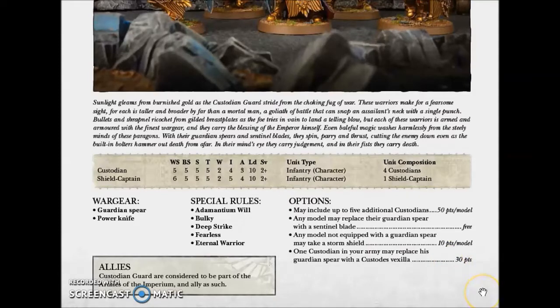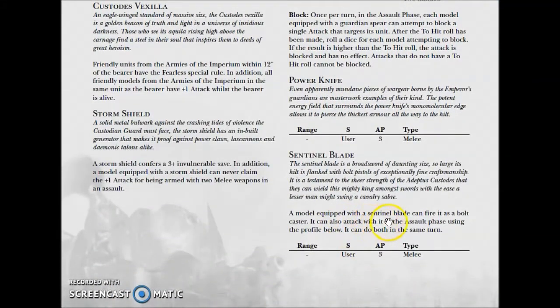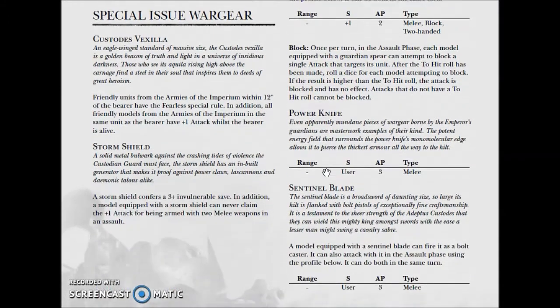For options, you can include up to five additional Custodians for 50 points each. Any model can replace the Guardian Spear with the Sentinel Blade, and any model not equipped with the Guardian Spear may take a Storm Shield. This is where the Power Knife becomes useful — if you take the Sentinel Blade, you can then use the Power Knife. The Sentinel Blade can also fire as a Bolt Caster, which is similar to a Storm Bolter but only range 12, with Hail of Fire at BS2. Not a bad choice for defending yourself from close combat.